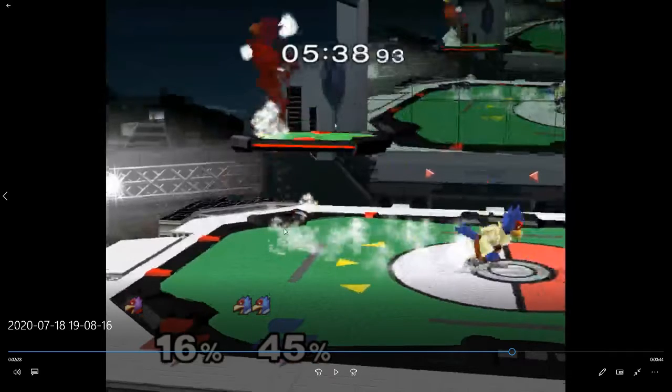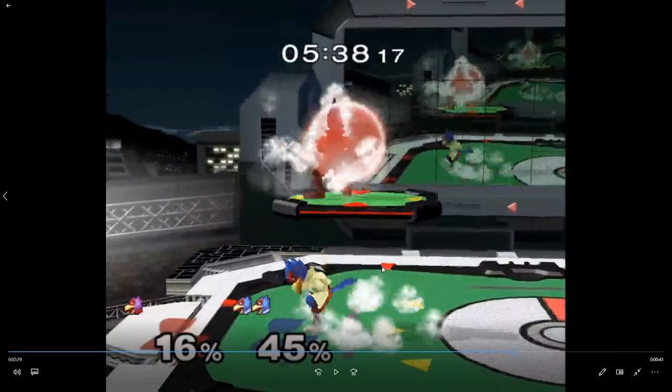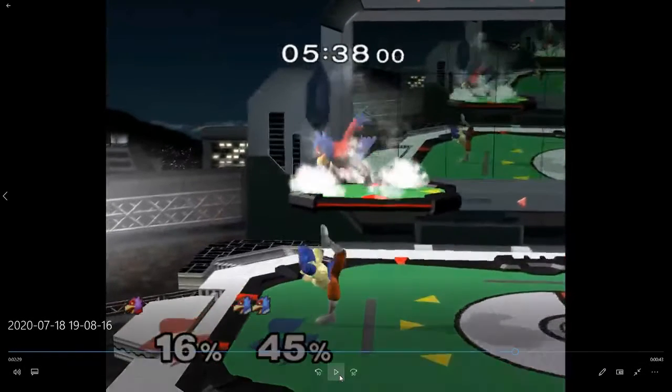You're respecting his out-of-shield option — you know he can back air out of shield — so you go to center stage. Down air still good though because if he does back air, you're down airing up on him, that's really good. He wavelands on the platform as an escape option — that's something you should probably pick up and start doing. You up tilt — good. He was trying to shield up so you up tilt, I love this up tilt.